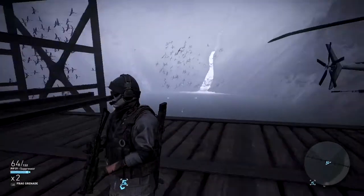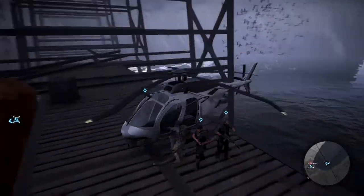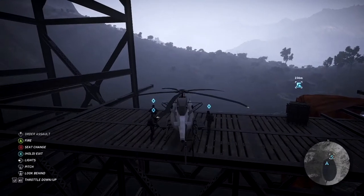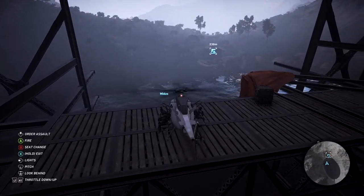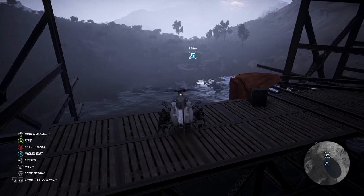There are only two cartel outside the chapel, and if, like me, you've just come from the bridge and done the side mission in a helicopter, then you can just order an assault from the air and take them out easily. Just walk into the chapel and the accessory case is right there on a side unit.